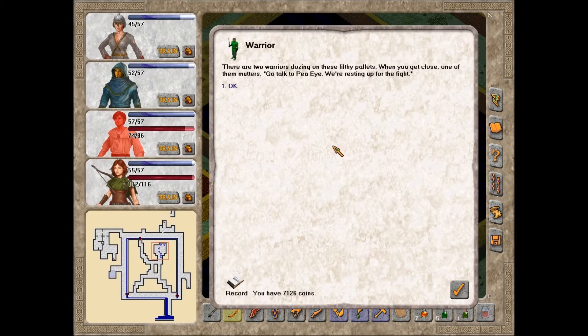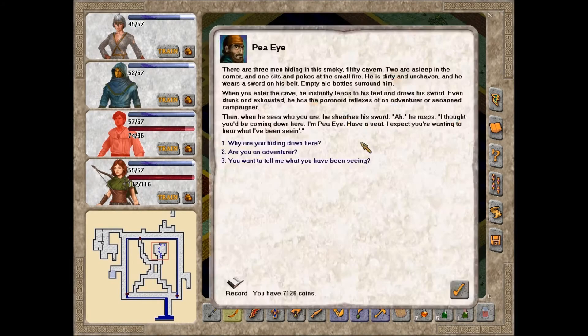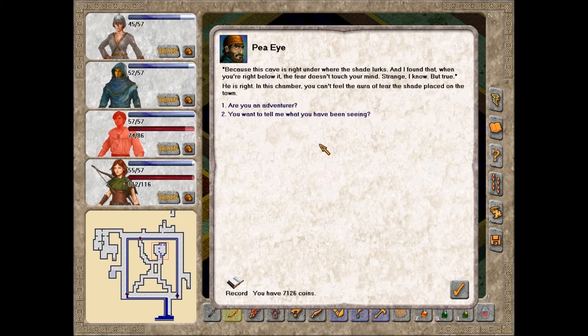There are two warriors dozing on filthy pallets. When you get close, one mutters, 'Go talk to P.I. We're resting up for the fight.' There are three men hiding in the smoky, filthy cavern. Two are asleep in the corner and one sits poking at a small fire. He is dirty and unshaven and wears a sword on his belt. Empty ale bottles surround him. When you enter, he leaps to his feet, draws his sword - paranoid reflexes of an adventurer. Then, when he sees who you are, he sheathes his sword. 'I thought you'd be coming down here. I'm P.I. Have a seat. I expect you all wanting to hear what I've been seeing.' In this chamber, you can't feel the aura of fear the shade placed on the town.